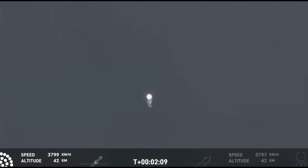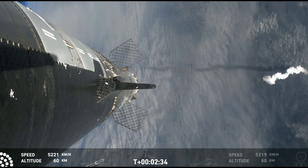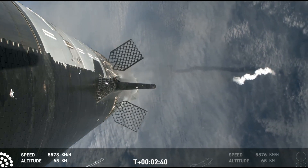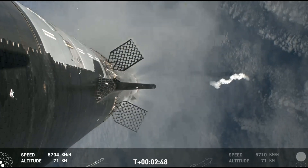Those six engines will push Starship off of the booster. Counting down now, we're going to be coming up right at around the three-minute mark on that hot staging maneuver. We'll see the booster engines start to shut down — you'll see all but three lights go out in the middle — and then we'll see the engines ignite on ship, pushing it away. That will start carrying the ship into space. Booster will start to do its flip and then move into the boost-back burn, before it eventually will splash down in the Gulf of Mexico. Stage separation.